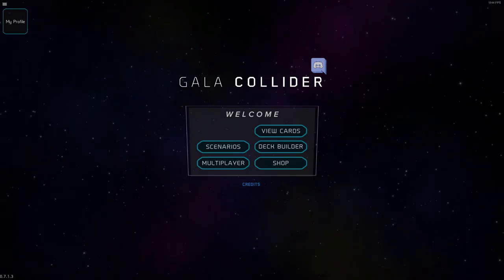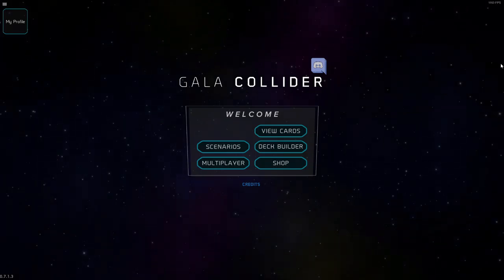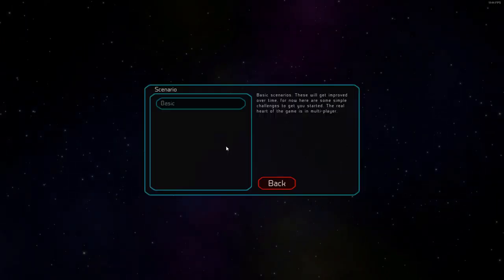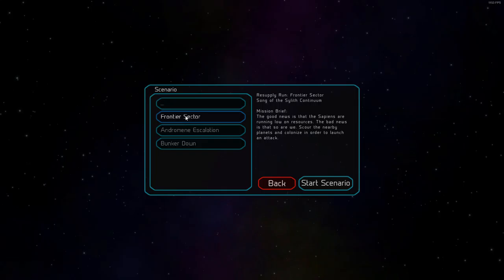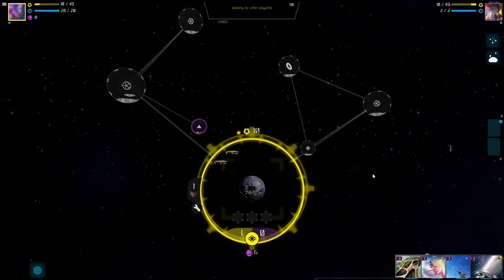Hey, how's it going everybody? It's your pal Impossible. Today we're playing a game called Gala Collider — a new free-to-play deck-building strategy 4X game that just came out. This one is a bit complicated; I had to watch a video on how to play. I tried to do a video and had no idea what I was doing, so I watched one of the developer's how-to-play videos since there's no tutorial yet.